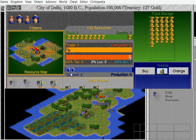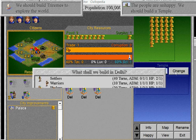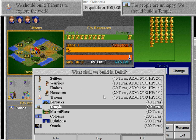I've built that. Change from the temple. Trireme takes 40 turns as well. By the way, Triremes aren't really an attacker unit. They're mostly for transport. We should build Triremes to explore the world.